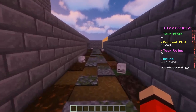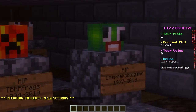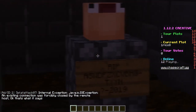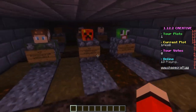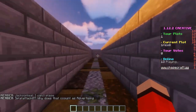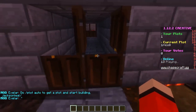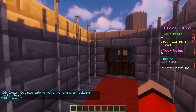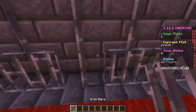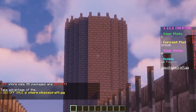Coming in at number three we have OneRico8 with their rather interesting build. Hello Moose, Preston, Nathan, ASDF, Shark — and hello OneRico8 — you all died on the same date as OneRico8. Coincidental, maybe, maybe not. We're going this way — whoa! A tower! I really like this so far, I like the walls. We've got a nice simple tunnel. Let's go see what the tower is all about.